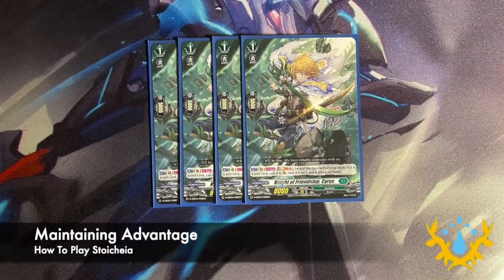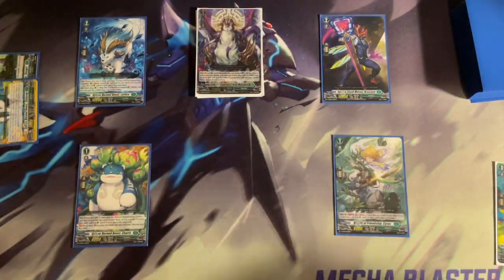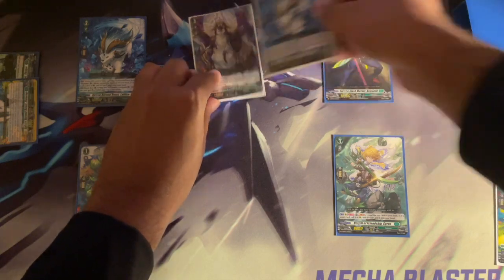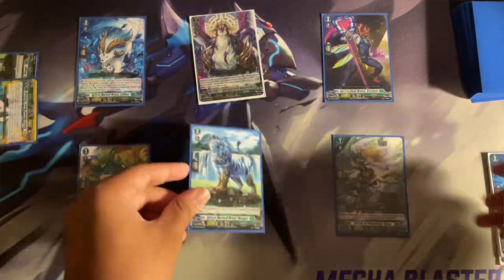Night of Friendship Cyrus is important to the deck because it helps you see your pieces. Once per turn you could soulblast two to reveal the top card of your deck, and if it is a unit card you could call it to rearguard, and if not add it to your hand, giving you a plus one to your hand or field.